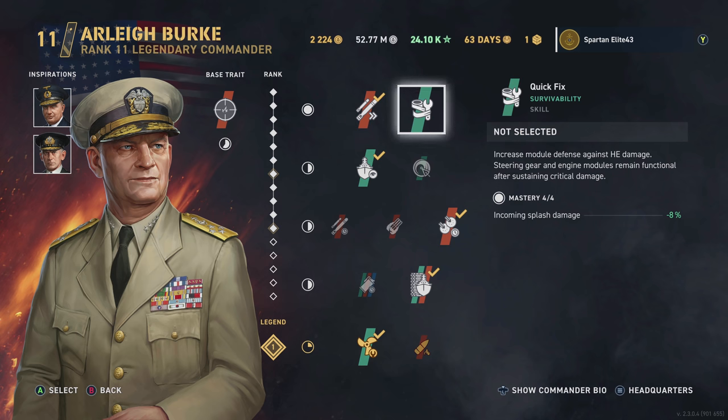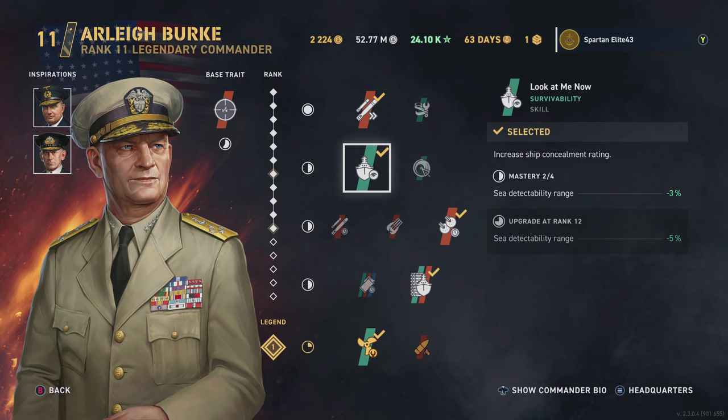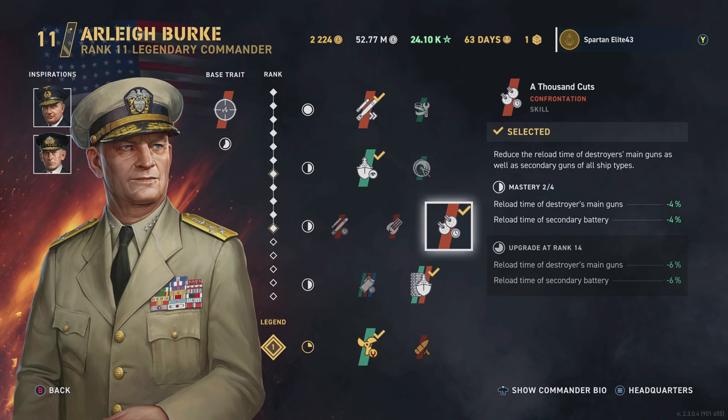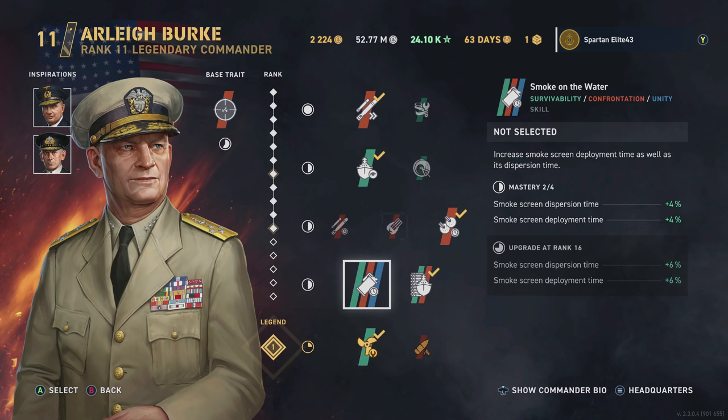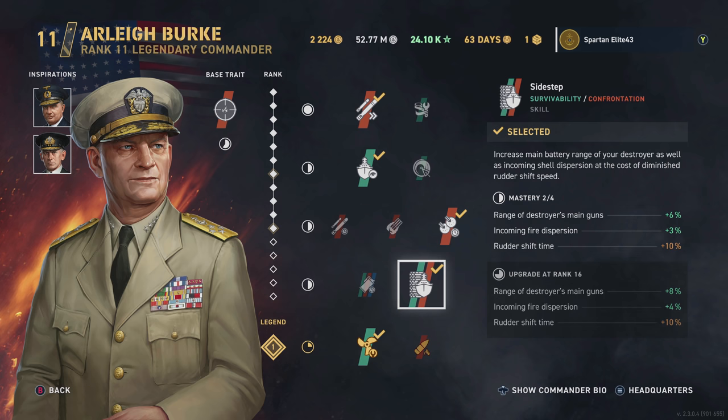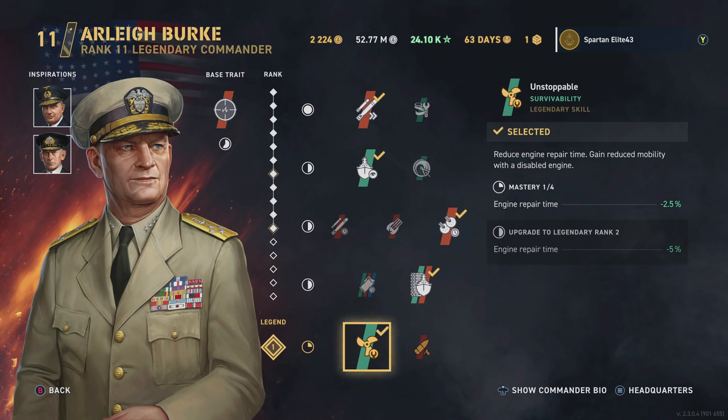We've got Torpedo Speed rather than the incoming splash damage. We've got Look At Me Now, which is the detectability reduction. And then we've got reload time of the destroyer's main guns and reload time of the secondary batteries, but it's mainly for the destroyer's main guns. You don't really need the dispersion — this thing's pretty accurate as is.